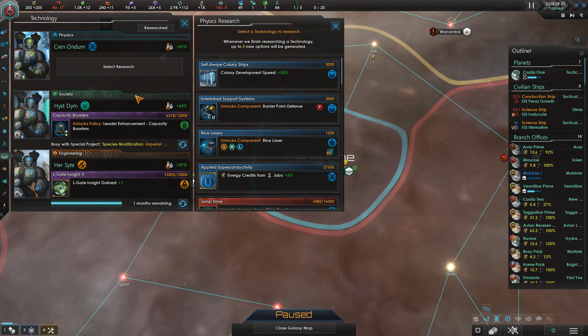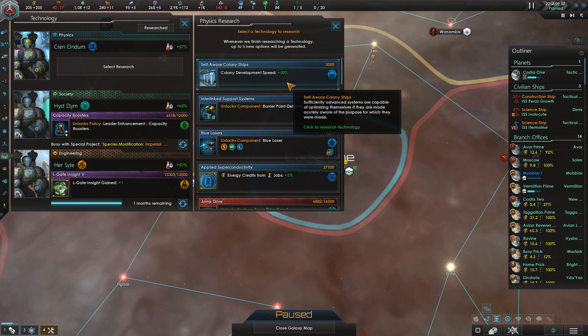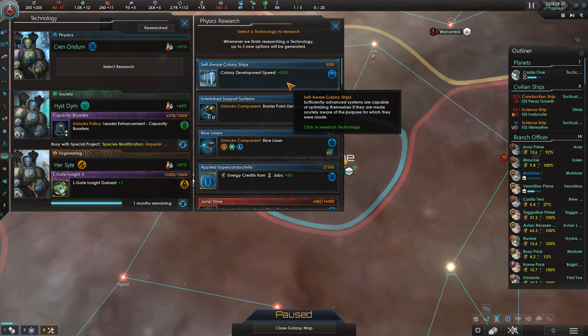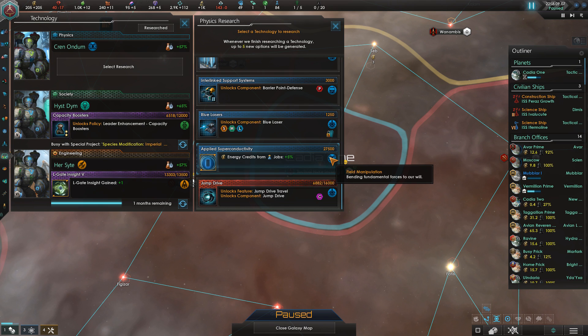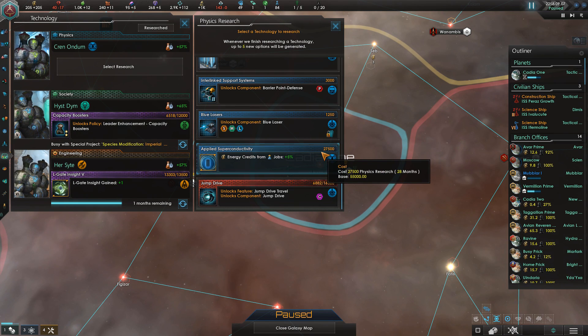Let's first look at how you can actually start to manipulate some of the options you get from the technology tree. This game's technology tree is not like most 4X games — you don't have a single technology tree where all options are available from the start and all you have to do is choose a certain path. Instead, this game uses a card system where certain cards are more likely to show up than others. This is called their technology weight, and you can increase it through a variety of means. For example, if your scientist has an expertise in field manipulation, you are more likely to get field manipulation techs — not guaranteed, but about 25% more likely.